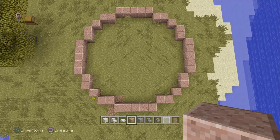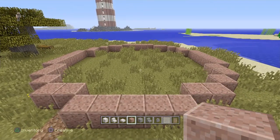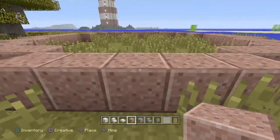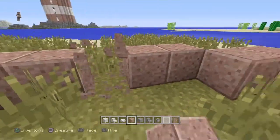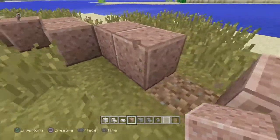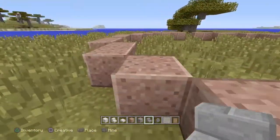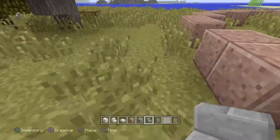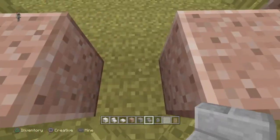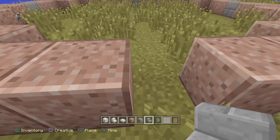That circle is going to be five high and we're going to have three layers — two of them being polished granite, and the single layer in the middle is going to be quartz. I'm going to knock out the center of every one of these to begin with, because this is where your windows are going to go. You're going to put a stone brick step there, stone brick step there, one there, and we're going to leave the front open because this is where your door is going to go.